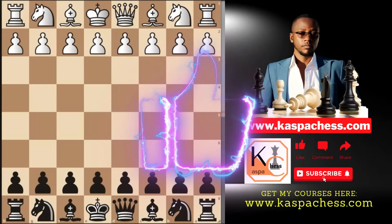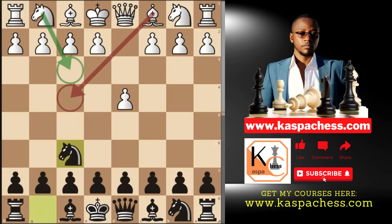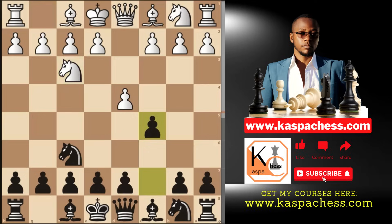Here are my top three high-level traps against d4 players that involve the c5 ideas. Trap number one: this may happen in the London system while white starts with d4 and you go knight f6 immediately. Knight f3 is one of the top played moves, after which you go pawn to c5 immediately.